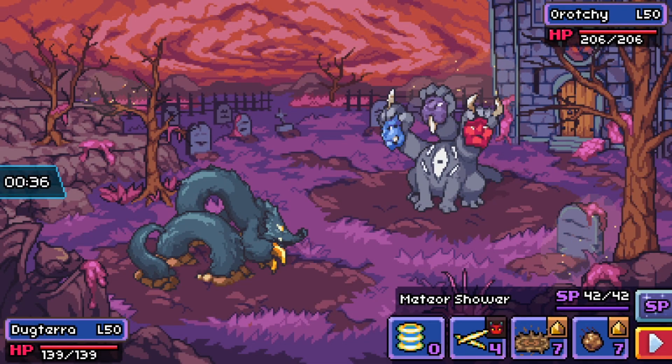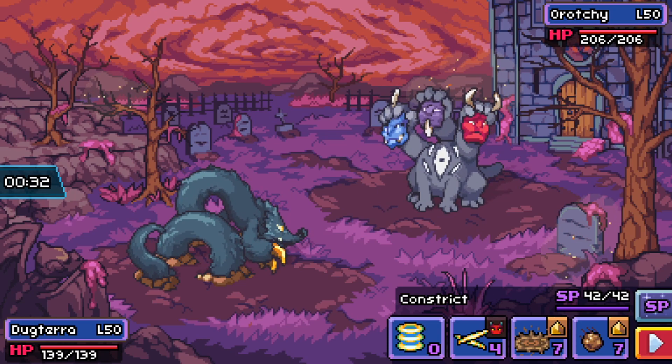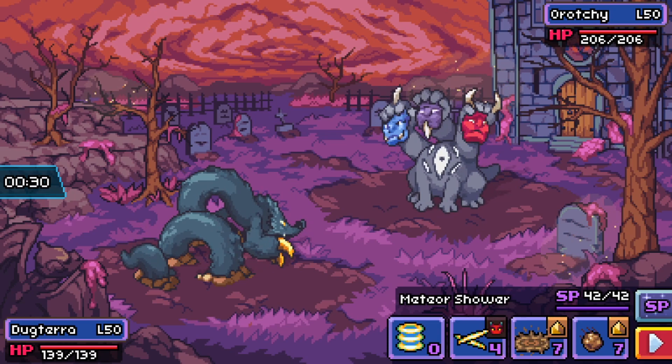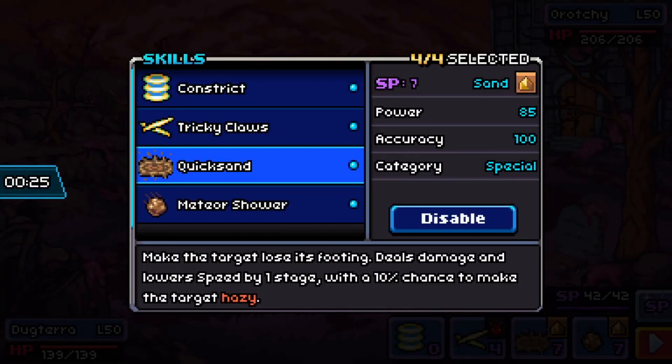Hey, what's going on guys and welcome back. Today I'm going to be going over all of the weather item locations in Coromon. What these items do is extend weather effects from 5 to 8 turns, not too dissimilar from what you'd expect from the weather extending items from Pokemon.